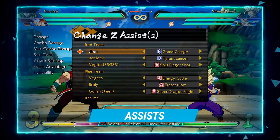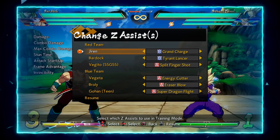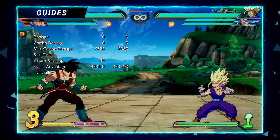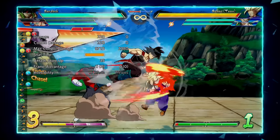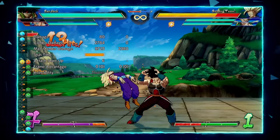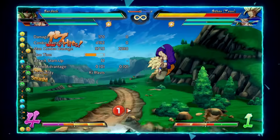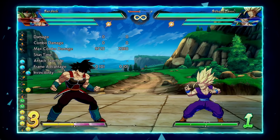Now let's cover Jiren's assists — all of them are pretty good, even his C assist. Starting with A assist: Infinity Rush, which is his 236 special. It has 35-frame startup, which is the main weakness since it's pretty slow. However, 43 frames of block stun is really, really good — you can get really good super dash mix and pretty much a four-way mixup because of the high block stun. The hit stun is also really strong and the corner carry is insane — I had so much time to just run up and do a whole combo.